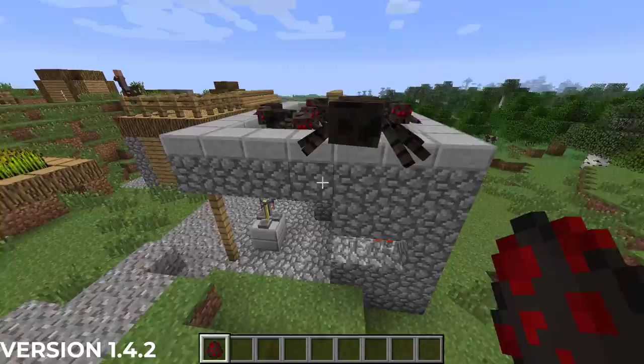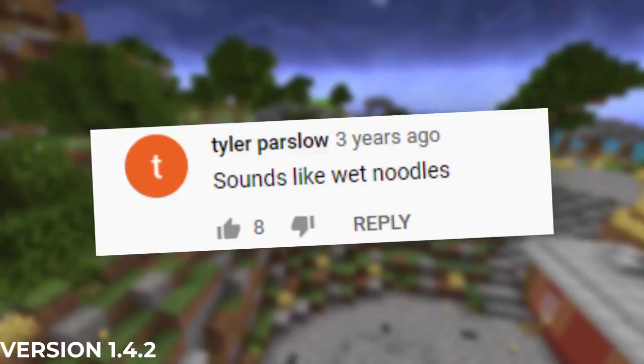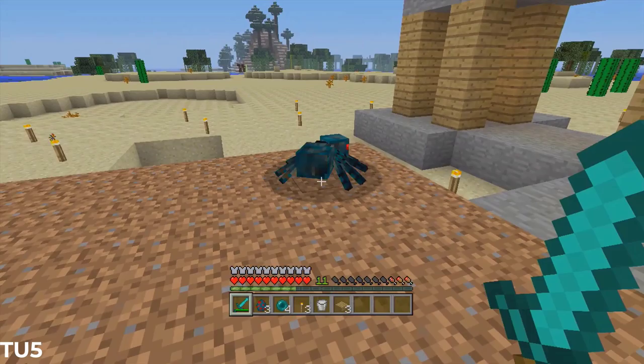In Minecraft 1.4.2 from October of 2012, spiders were updated with a new walking sound. Also in 1.4.2, spider eggs began having a chance at spawning a spider jockey, and those used in the nether fortress now have a chance at spawning a spider jockey with a wither skeleton.